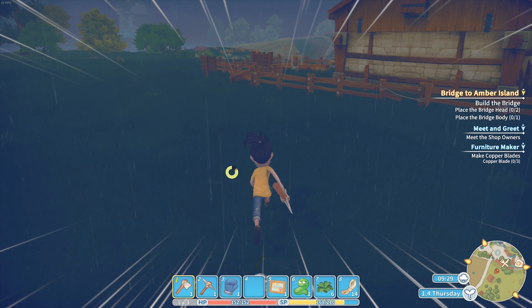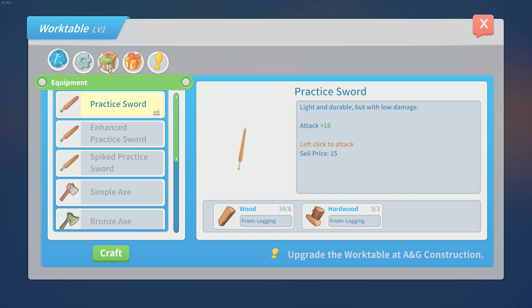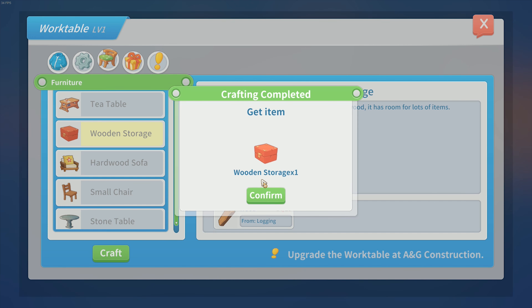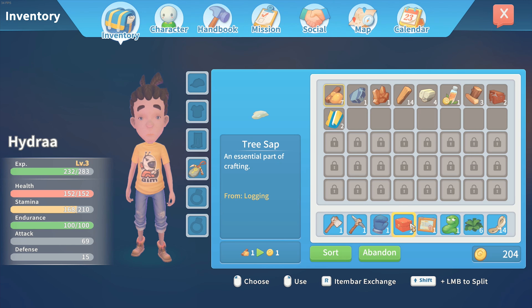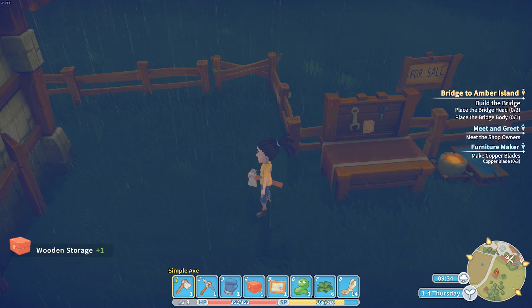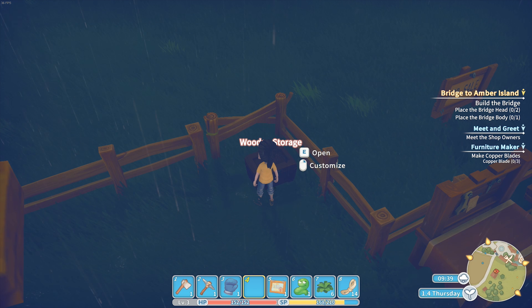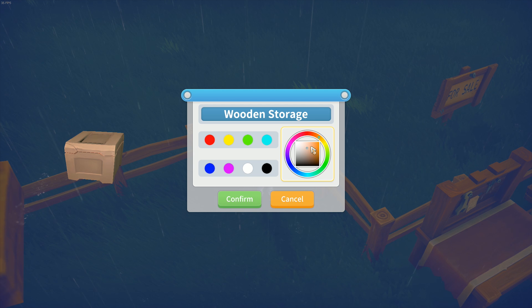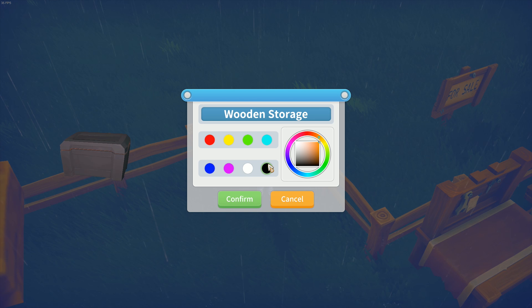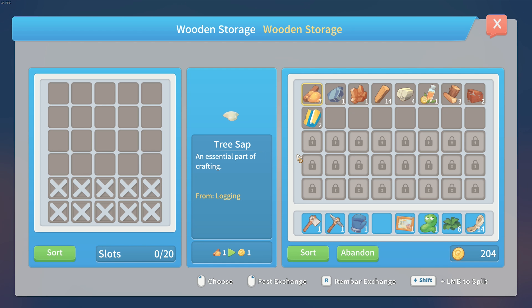Now we can create a chest because I really want to have some storage - otherwise I don't have enough storage space. So we're going to create this storage in the corner over here. The funny thing is I can customize it - you can give it any color you like. There are a few prefab colors. Light blue, sure, why not.